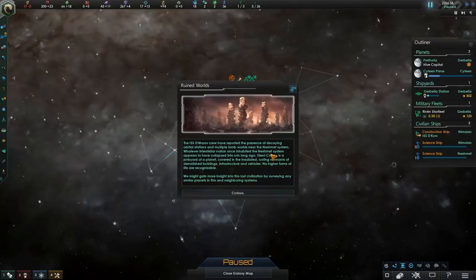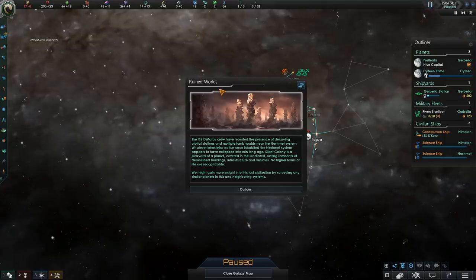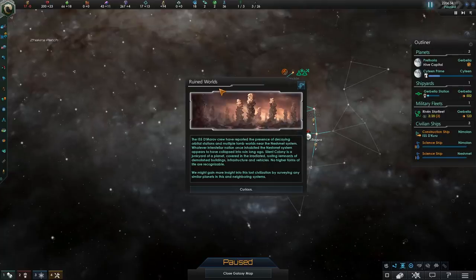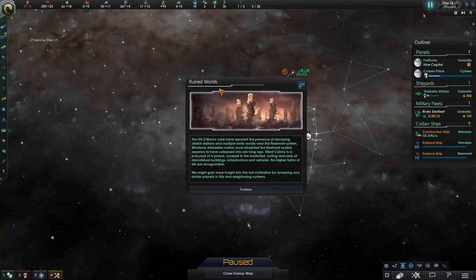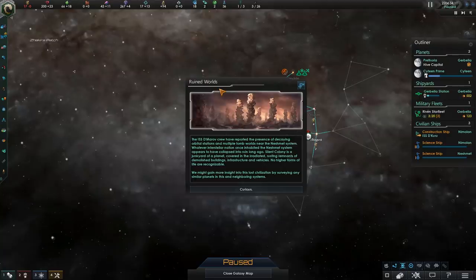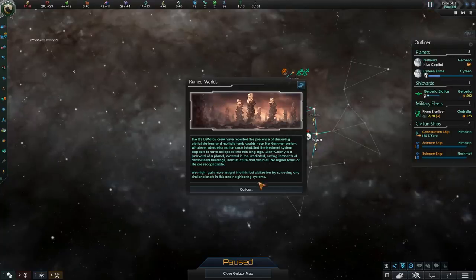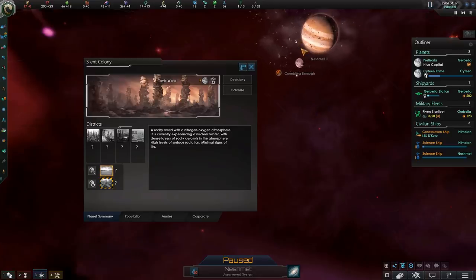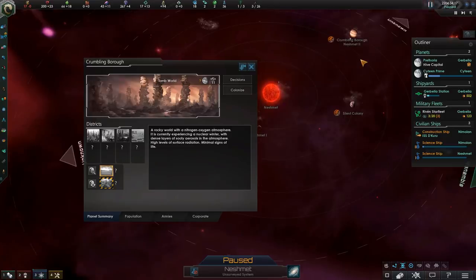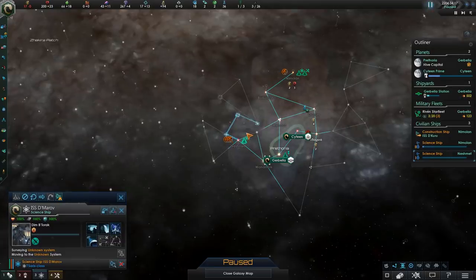Let's take a look at these ruined worlds. The ISS Macroft crew has reported the presence of decaying orbital stations and multiple tomb worlds in the Neshmet system. Whatever interstellar nation once inhabited the Neshmet system appears to have collapsed into ruin a long time ago. The silent colony is the junkyard of a planet covered with irradiated, rustled remains of demolished buildings, infrastructure, and vehicles. We have found the Ketlings. In the mid-game they're going to have a movement of rebirth and they're going to come back, forming a little empire within our empire and causing all sorts of issues. I don't know what happens if you go ahead and terraform these worlds, but that's exactly what we'll try, because I really don't want a bunch of Ketlings in the middle of my empire as I'm playing on the highest difficulties.